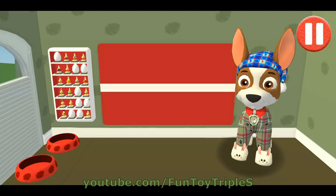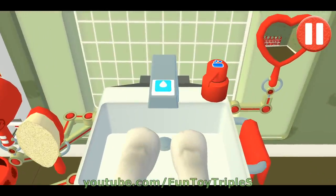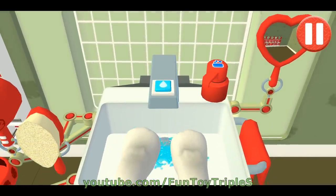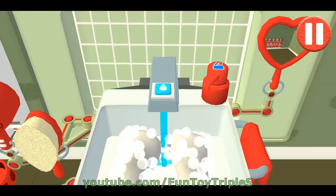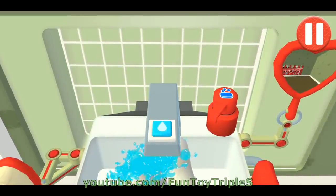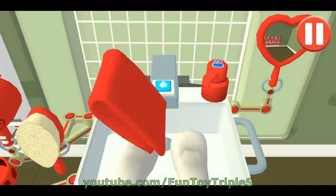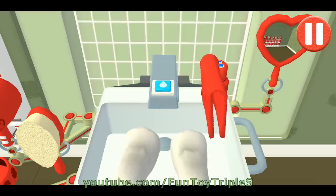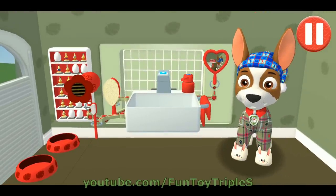Time to wash... Let's rinse the pup's paws. Tap the soap bottle to put soap on the pup's paws. Wow! Look at all those bubbles! Time to dry off! Tap the towel and drag it back and forth over the paws. Good job! My paws look great!